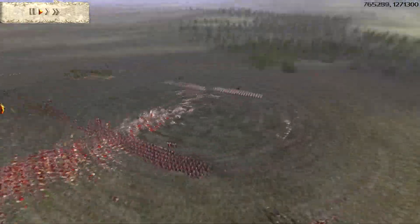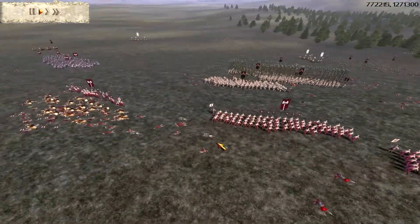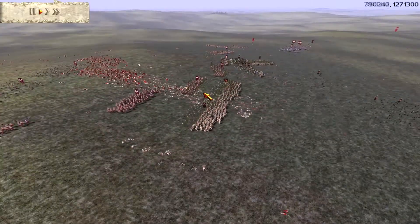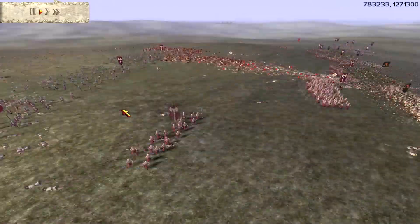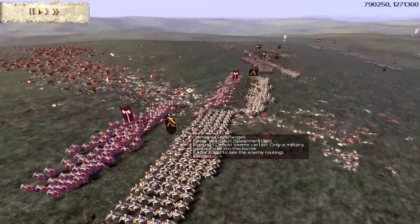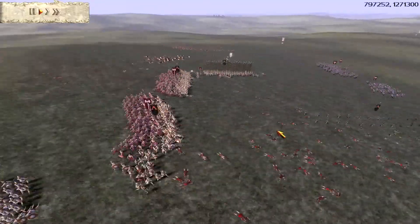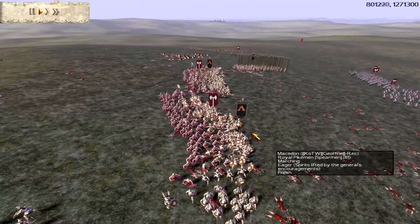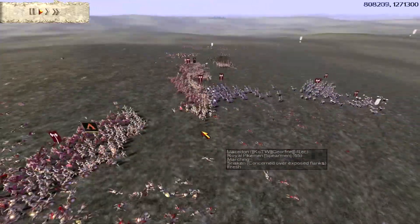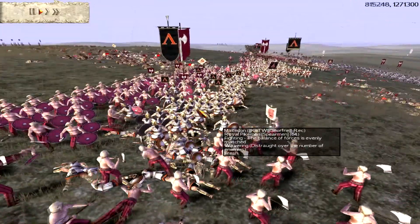Up the hill come the Royal Pikemen now. My Spear Warband aren't very good against them — Spear Warband are pretty poor to be honest, they've got low armour — but they get the job done long enough for me to get the hammer cavalry around to flank. I'm getting a small unit of Chosen Axemen around to flank the Royal Pikemen as well. They got me out of Phalanx for some reason but got back in time, taking a few casualties. My cavalry are attacking some of the Cretan Archers at the moment, and here come my Gothic Cavalry to turn the tables.